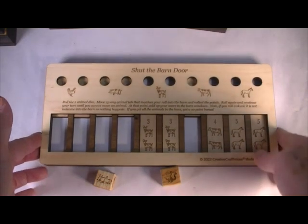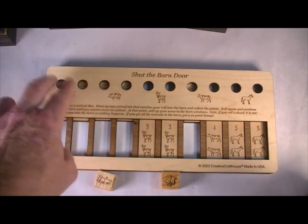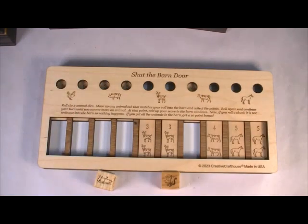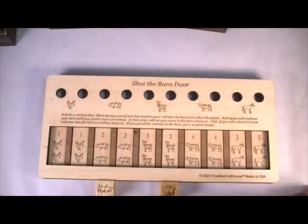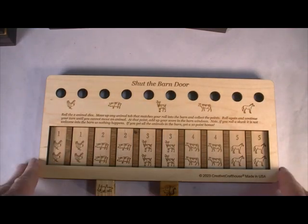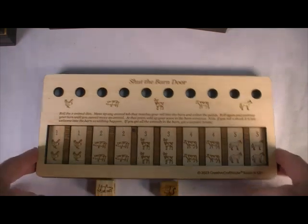Not such a good score. But if I add them up, I've got two, four, six — I've got ten points. Not so good. So now it would be your turn to try to beat ten points, and so forth — pass it around the room, high score wins. You could play a penny a point, you could play one round as just a winner, or you could play first one to 100 wins. Lots of ways you could decide to end the game.